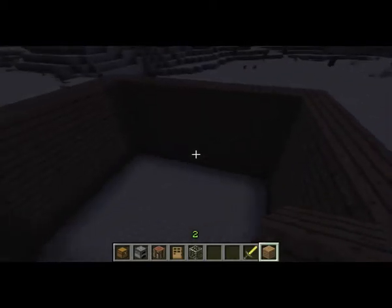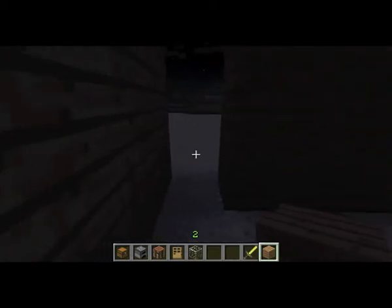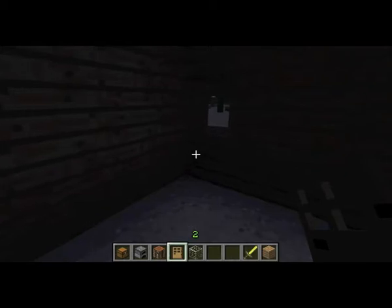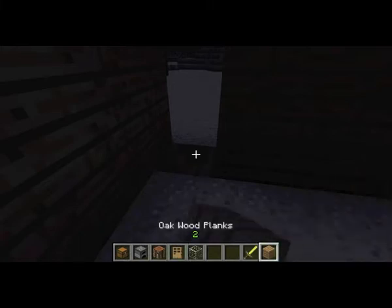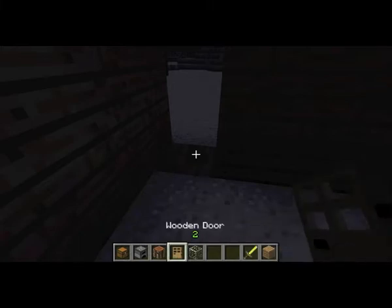Did I do four blocks already? Yes, you did. Jump off! Whee! Where's my door? Now you're going to add a door because the monsters are going to get in. No, but spiders can still get in. Just put the door already. I have a door! There we go. Come on, before they get in. I'm trying.